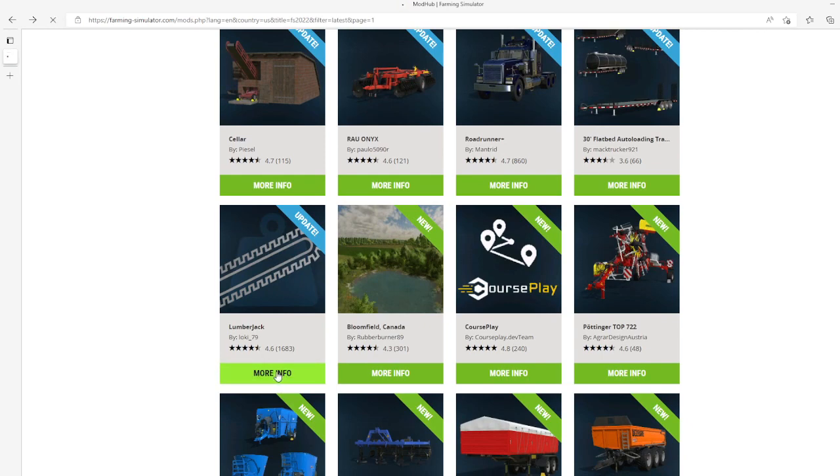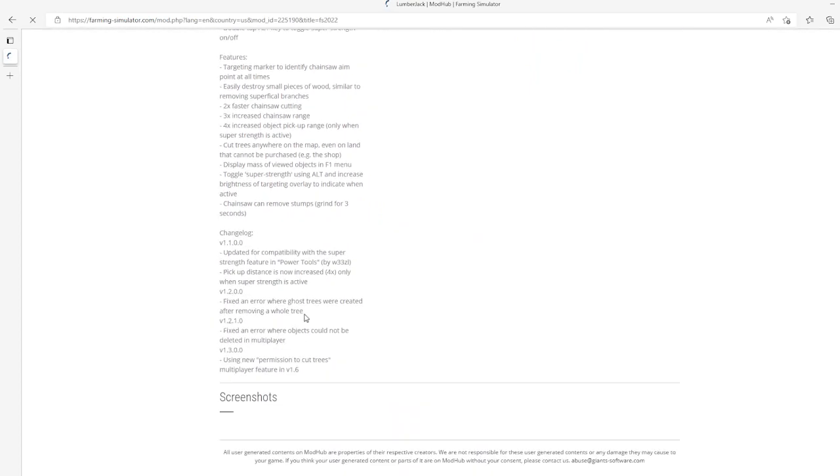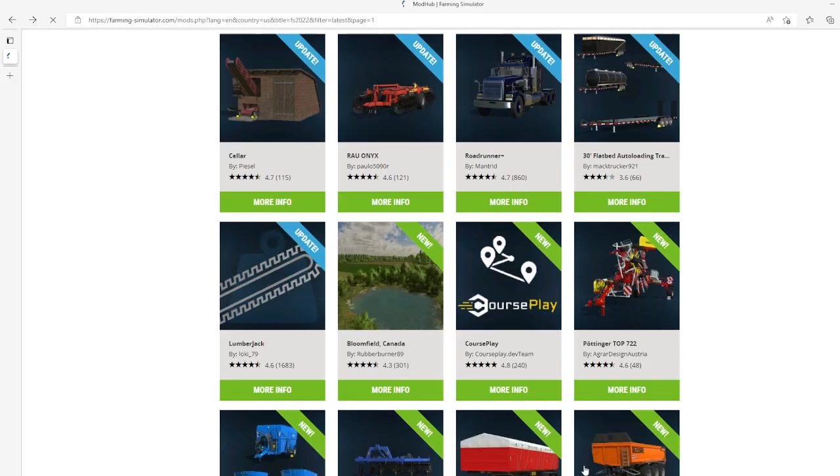Then we have an update to the Lumberjack mod by Loki79. This is changelog 1.3.0.0 which uses a new permission to cut trees — a multiplayer feature in version 1.6. This update came out on the 5th of July 2022, available for PC and Mac. That concludes the mod showcase video for the 5th of July 2022.